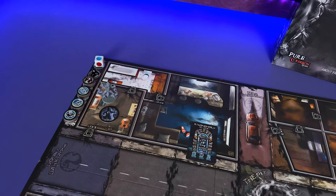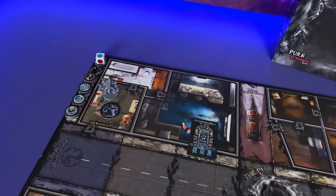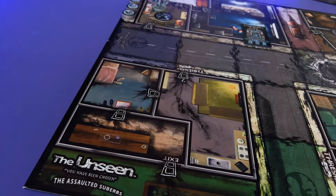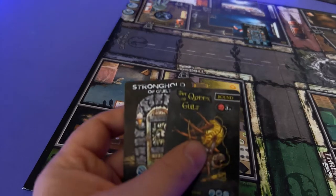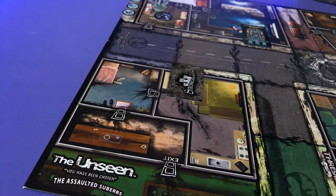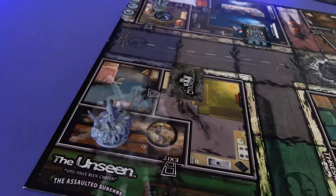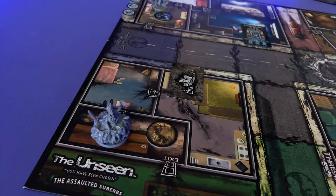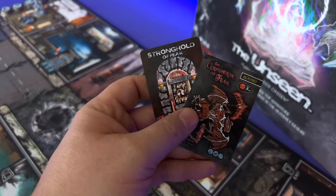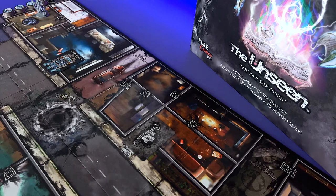Now that the first building is set up we're gonna move on and quickly set up the remaining five buildings. These are very similar, just a slight difference — we're gonna be placing the cards face down. We're gonna take the Queen of Guilt and the Stronghold of Guilt and put them face down over the threshold with the stronghold on top, along with the Queen of Guilt model and her captive. In building three we're going to have the Counselor of Fear and the Stronghold of Fear, again with the stronghold on top.